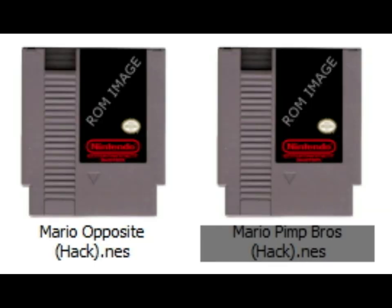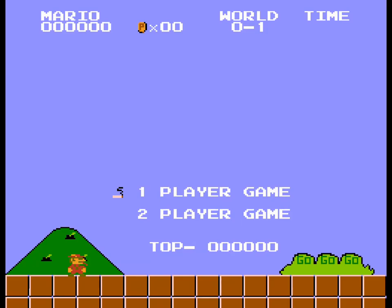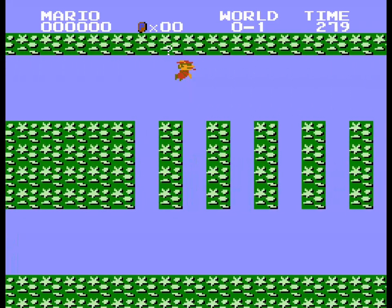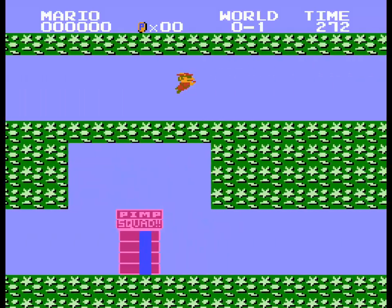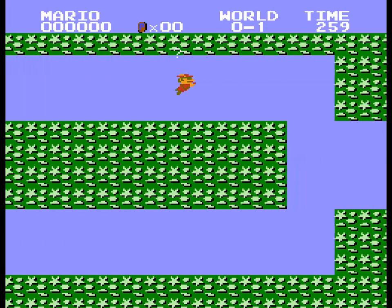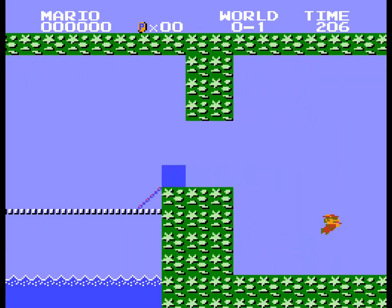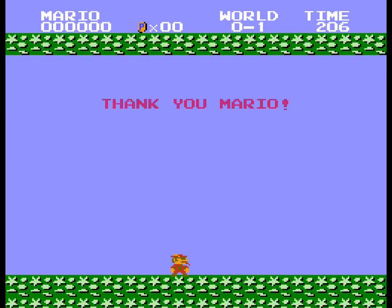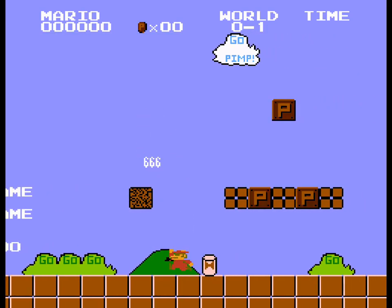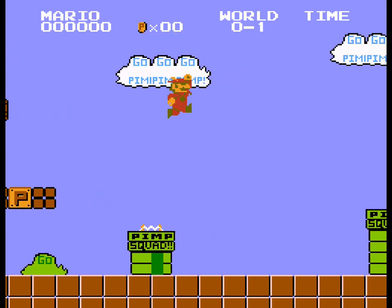Number 16, Mario Pimp Brothers. World Zero One again — at this point I shouldn't even be bothering to swim through this level, but maybe it'll say something different or funny at the end instead of 'the princess is in another castle.' Maybe it'll tell me I need to look somewhere else for hoes. I'm severely disappointed. In the demo, the mushroom is a square that says 'Playboy,' and there's other weird text. I don't know what's going on, honestly.